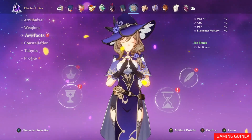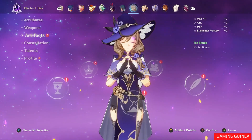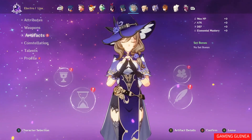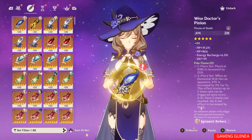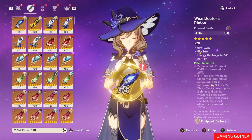The first thing we need to know about artifacts is that they're divided into rarities, from three-star artifacts — the common — all the way up to the rarest, which are the five-star artifacts. They all come with a main stat at the top and substats, which are the four at the bottom.